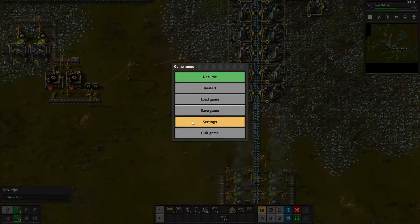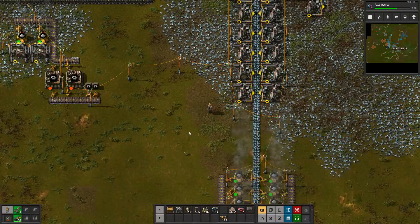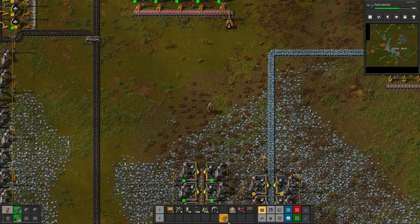Go away, tips. We don't need to see you. Can I turn those off? Shoot tips and tricks, go away. I try to keep my UI a little bit less cluttered.